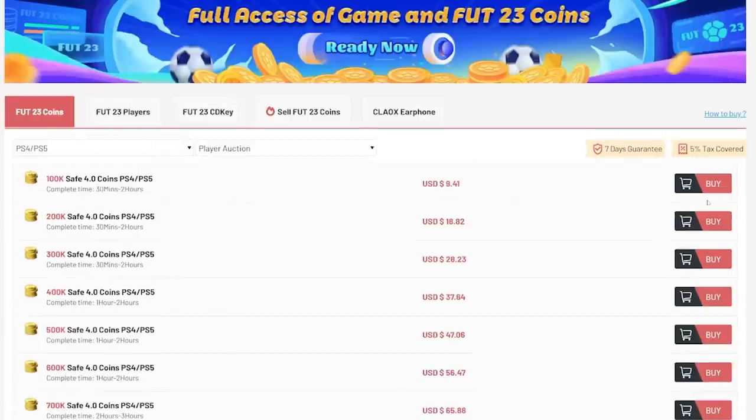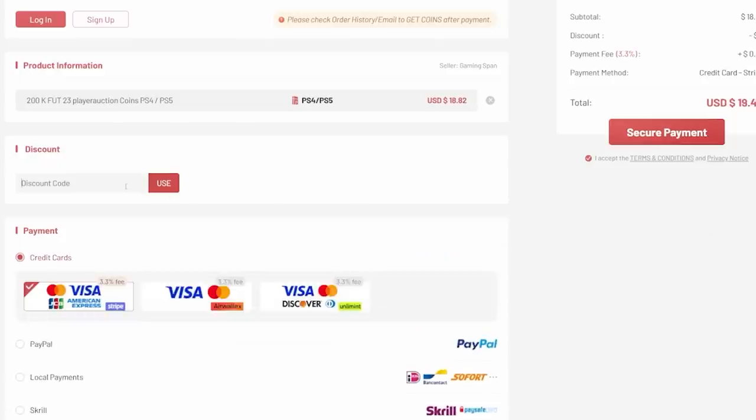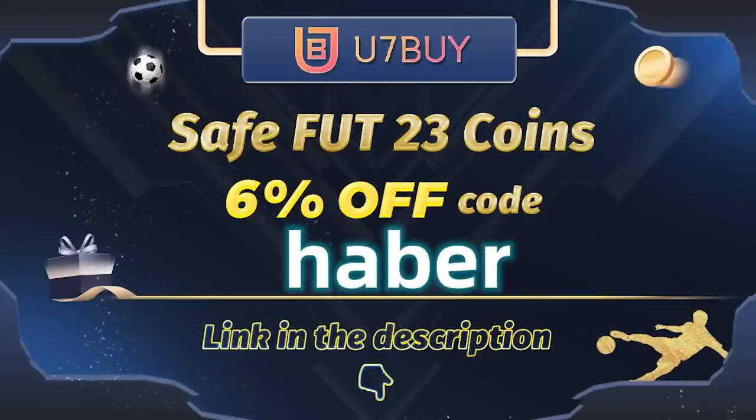If you guys want cheap, fast, and reliable foot coins, check out u7buy.com — there is a link in the description down below, and make sure to use the code HABER to get yourself 6% off all of your purchases.